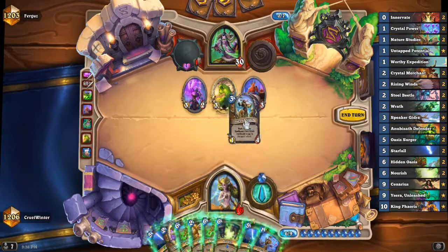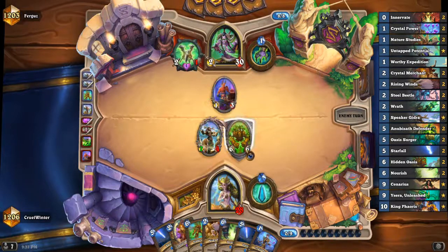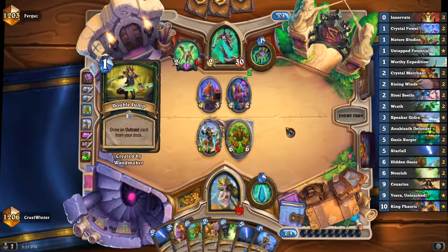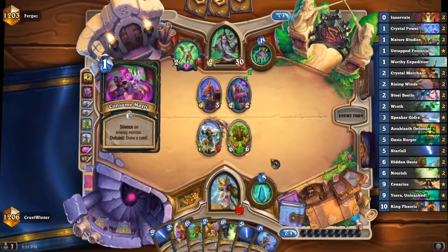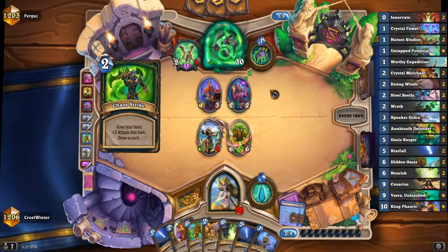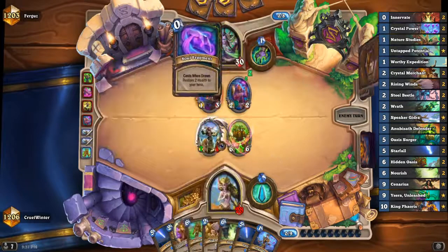So let's play Gydra first and we'll throw two of these right in there. Then we can heal it for three if we want. I'm assuming they probably have a second Blade Dance in hand. It's the outcast card - Consume Magic, that's fine. I still have a 6/6 on board. They can't Blade Dance to clear everything, they can clear the 7/4 - and seven fours are pretty nasty. I actually like healing Gydra this turn - okay, we can't, that's fine.